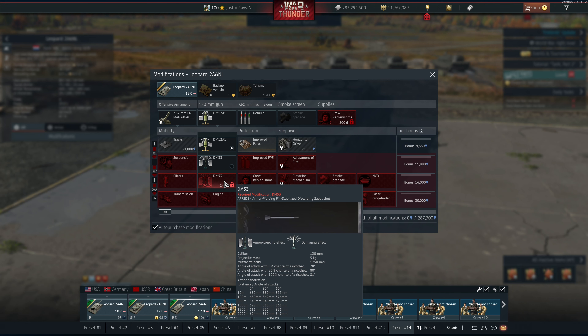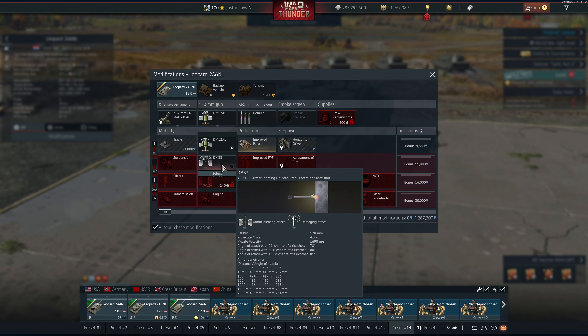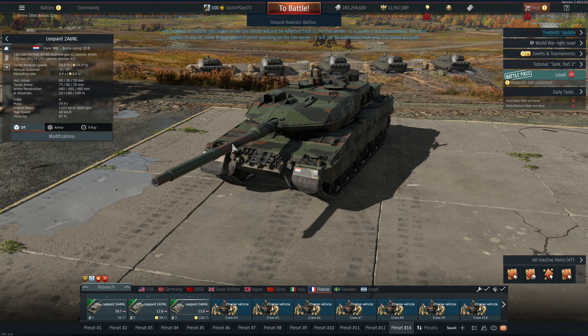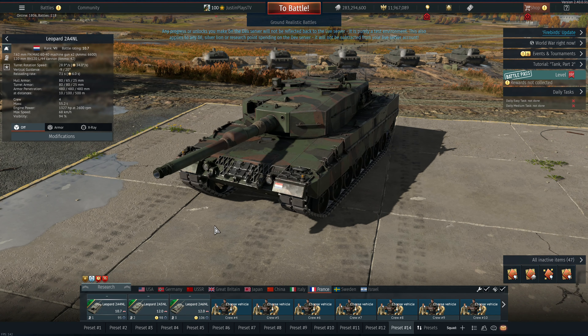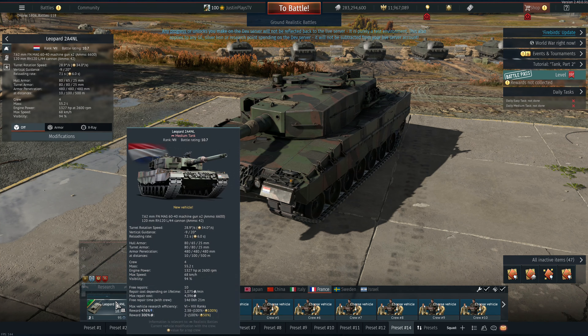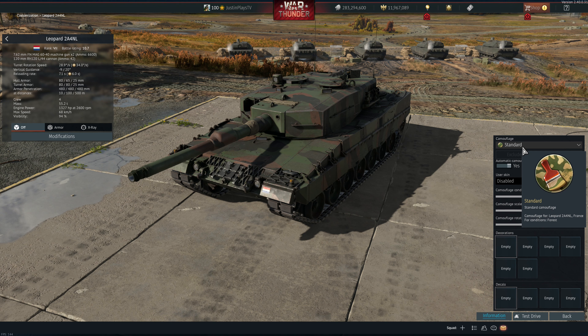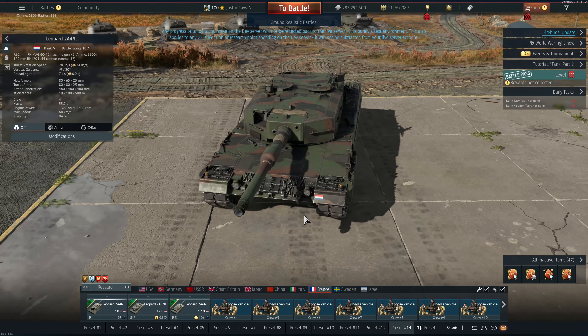Same firepower: DM-53, DM-33 as the stock round — which, by the way, was a fantastic change Gaijin made a long time ago, highly appreciate that. But when it comes to the level of protection, the weight of the vehicle, the power pack behind all of these, it's copy-paste. In fact, I think they're even using three-tone CARC as a camo pattern. Yeah, it looks like it's just forest or three-tone CARC. Nothing different.